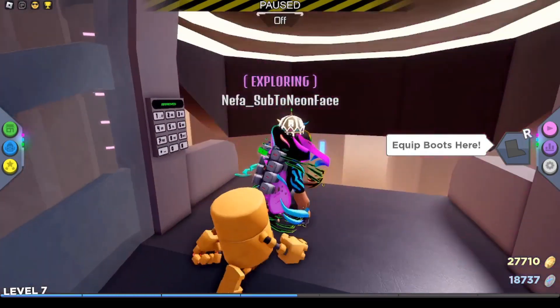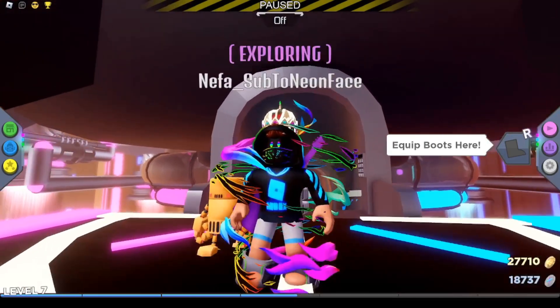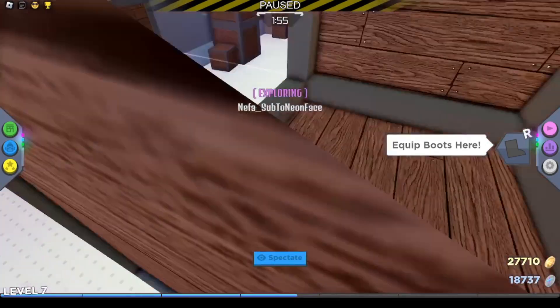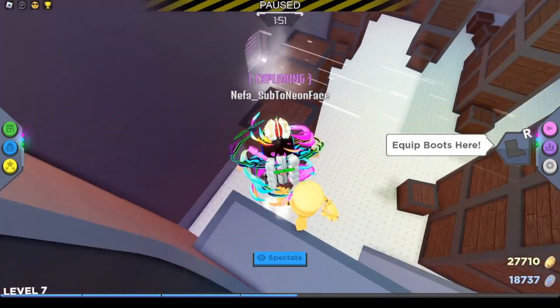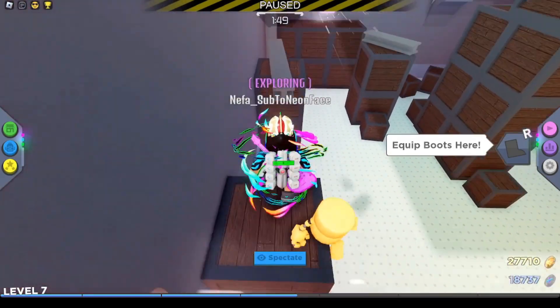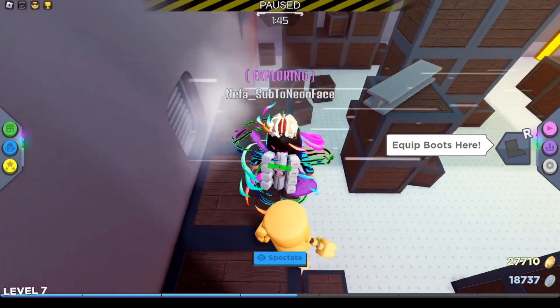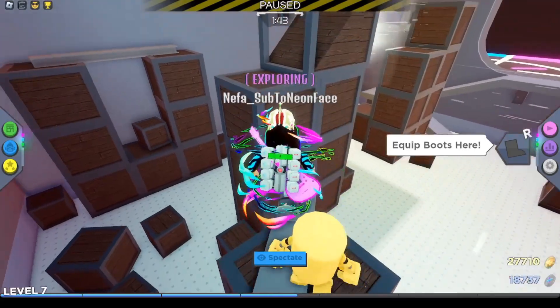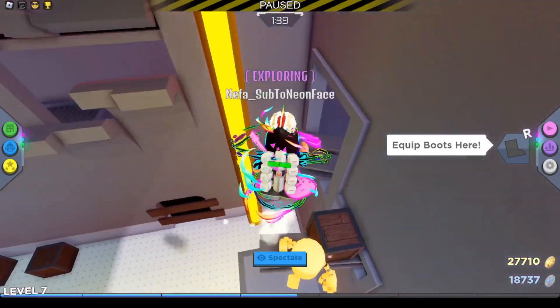Once you do that, it should be approved and you should be able to go up the elevator. If you can't do that, you could always just do the obby, which I'm not the best at, but basically it's a pretty easy obby. It's supposed to jump over the wind tunnels, which is also very easy. Basically just complete the obby — it's very easy.